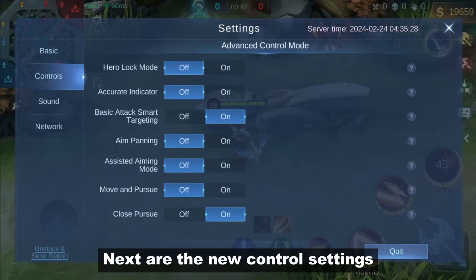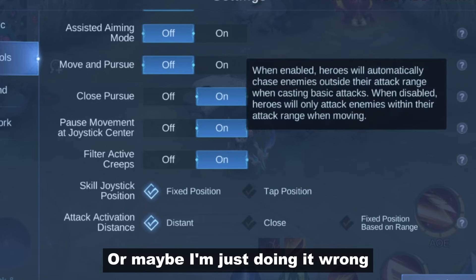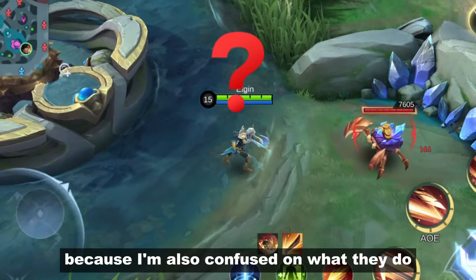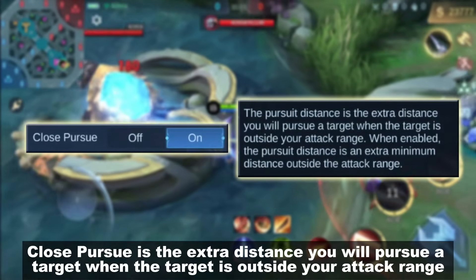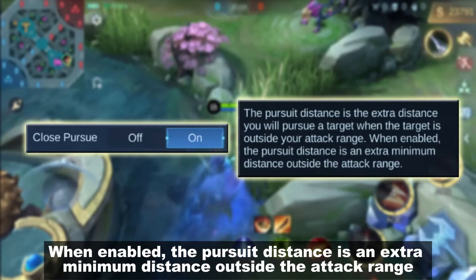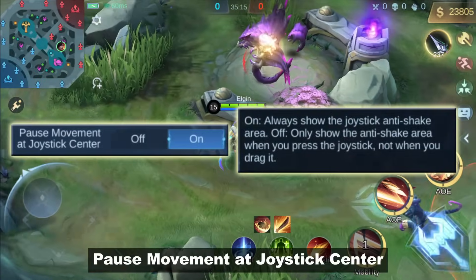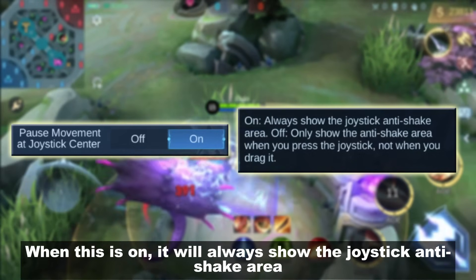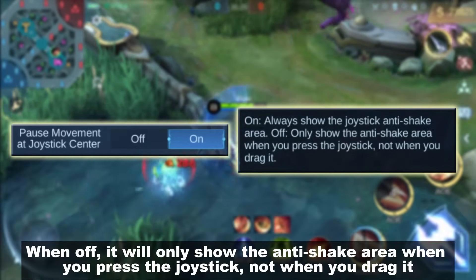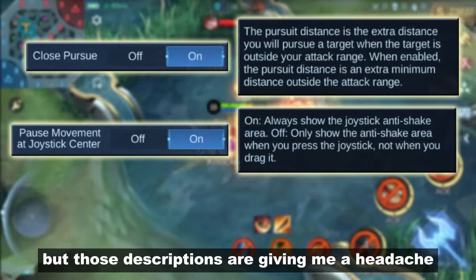Next are the new control settings specifically for the Move and Attack feature. I did some basic tests and didn't find anything big — or maybe I'm just doing it wrong. Close Pursue is the extra distance you will pursue a target when the target is outside your attack range; when enabled, the pursuit distance is an extra minimum distance outside the attack range. Pause Movement at Joystick Center: when on, it will always show the joystick anti-shake area; when off, it will only show the anti-shake area when you press the joystick, not when you drag it. Maybe they could have worded it better, but those descriptions are giving me a headache.